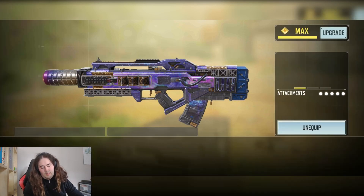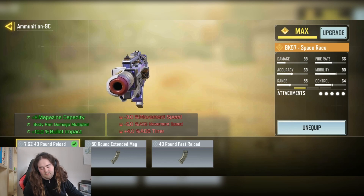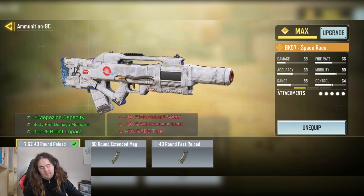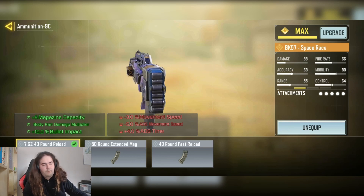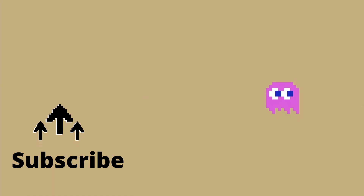And finally we have the 7.62 full shotgun reload with a plus 5 mag capacity, increase to 14 part multiplier, and increase to the bullet impacts.